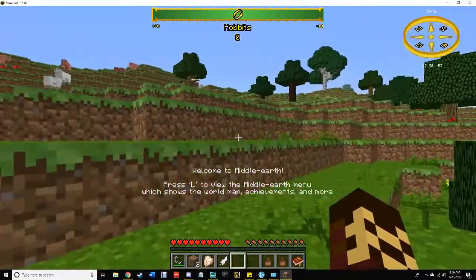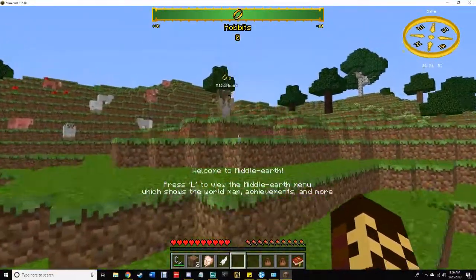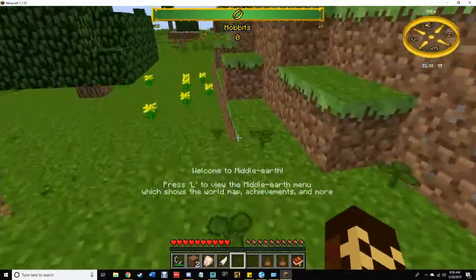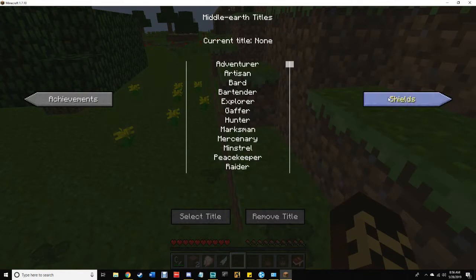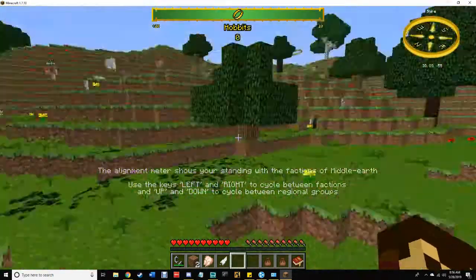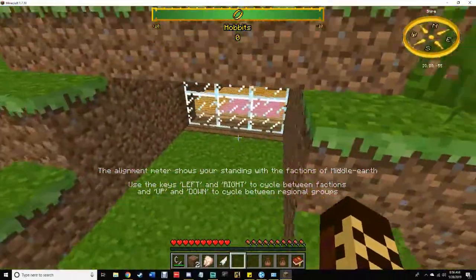If you notice at the top there's a bar — you have a ring over your head that shows your alignment. So currently our alignment towards the hobbits is zero. Does that mean they like us or they don't? Also, if you press L and click factions on the top right, then achievements, then titles, then shields, then options, then map, it should get rid of the thing in the middle of your screen.